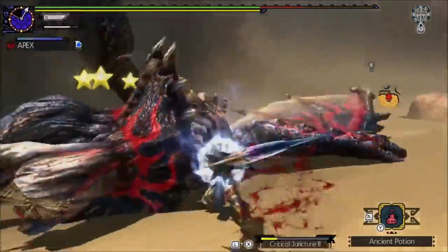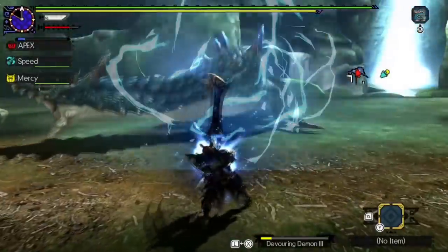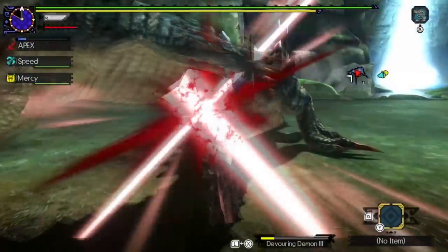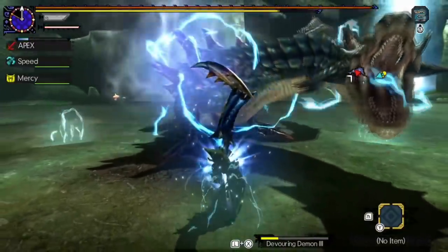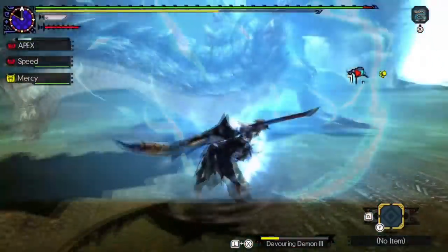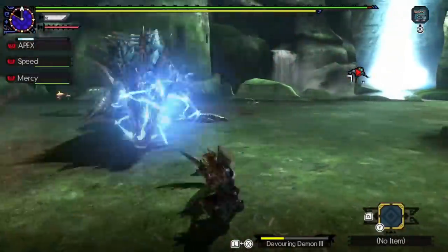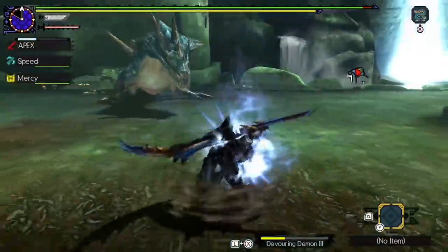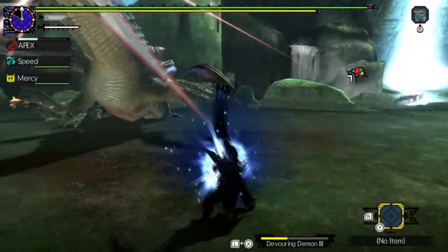As for the other skill, Challenger Sheath, it has a 30% chance to sharpen your weapon when the monster is in rage mode and you sheath your weapon. This skill is very niche with most sets and I would not normally recommend it. But with Valor Style, you'll be sheathing your weapon a lot, so odds are you'll be keeping your weapon at top sharpness most of the time.